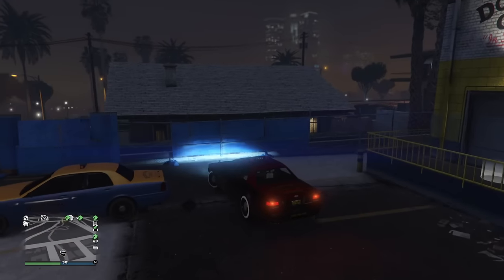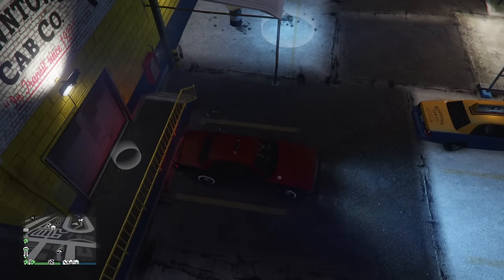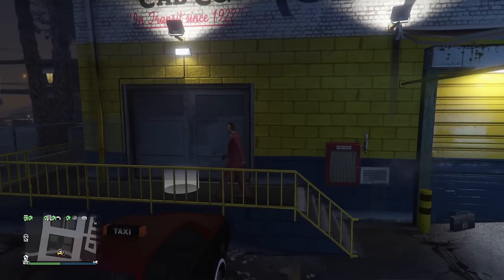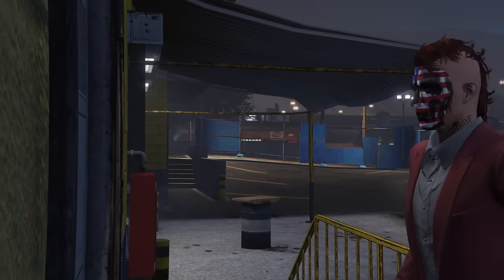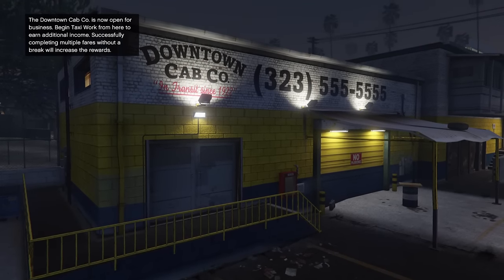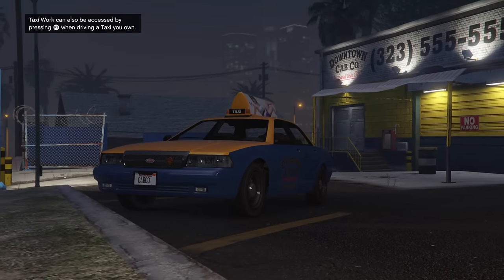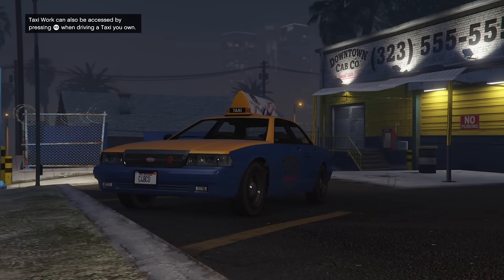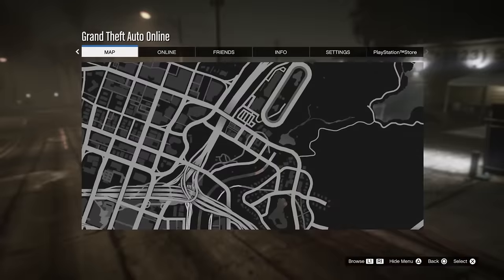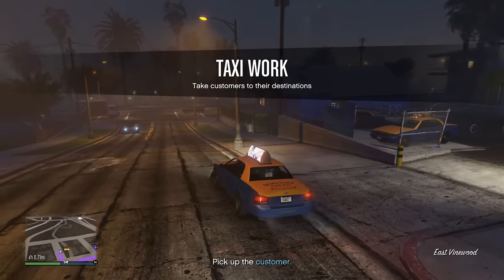It's simple. All you need to do is go to the Downtown Cab Company — it's easy to find, directly south of the casino. There's also a little arm wrestling station there as well. You go to the Downtown Cab Company and walk into the Corona ring by the door, and you can start the taxi work like that. You'll get your quote-unquote license. It says the Downtown Cab Company is now open for business. Begin taxi work from here. Or if you're in a cab already, you can start taxi work by lightly pressing R3 or the right joystick. You do not need to own a taxi cab to do taxi work.